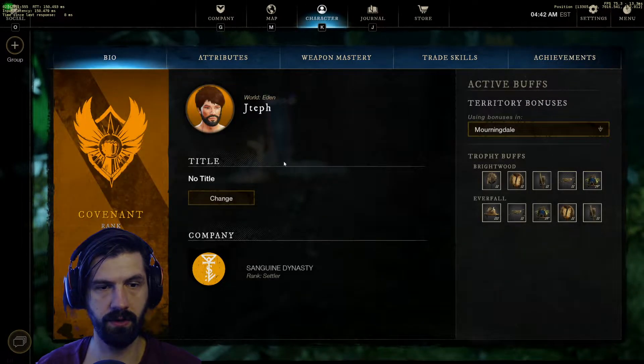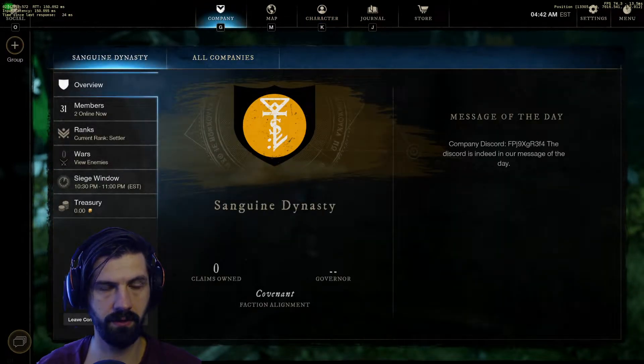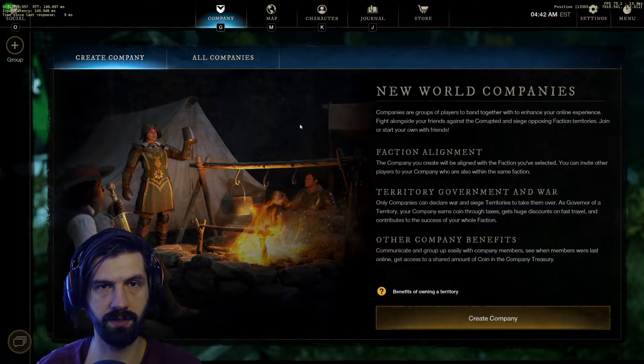So the first thing you want to do is go to the company, if you are in one, and leave it — otherwise you will not be able to change factions.